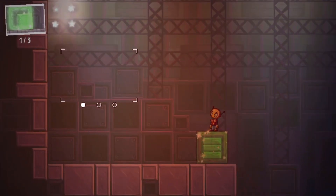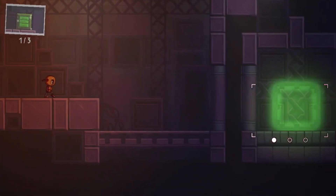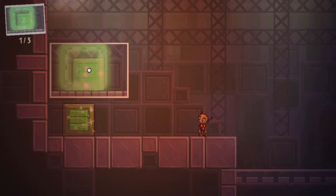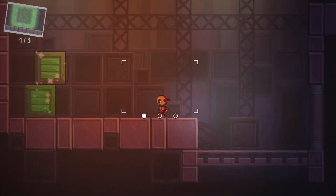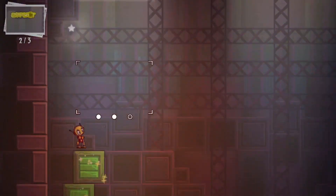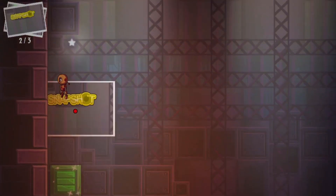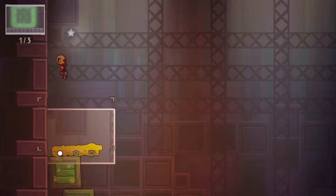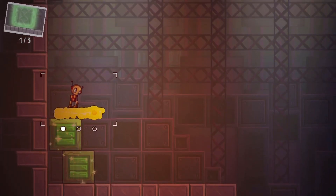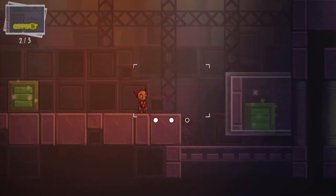Ah, we can get two copies. Can we put copies in there and get more copies? No. Well, there is that. Can I put this on the ground just to... There we go. Cool. So we have multiple boxes now.